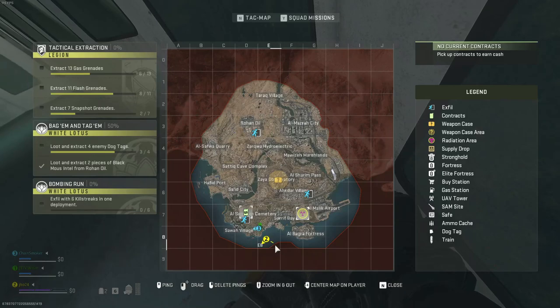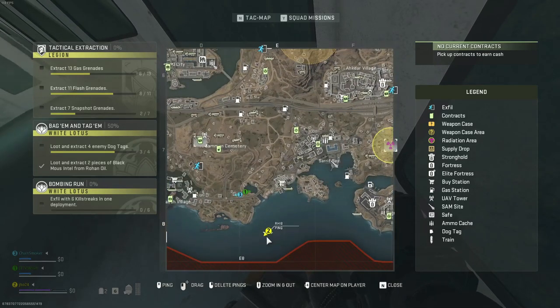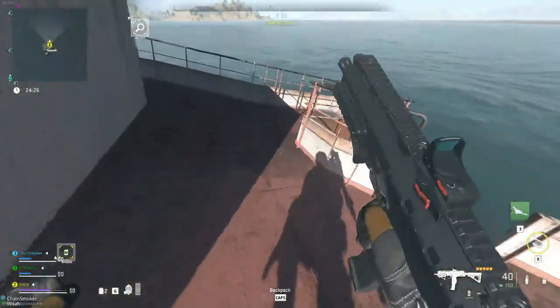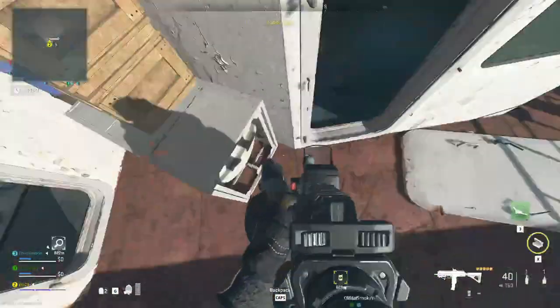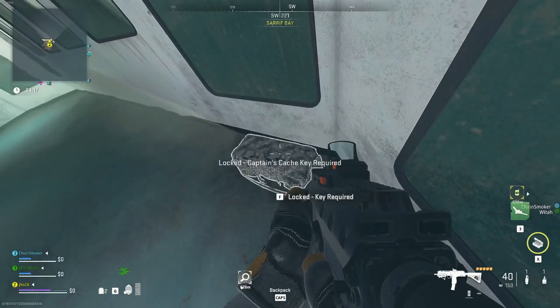So here's what you'll need to do. You'll need to go all the way down to the bottom, in E-8. There is going to be a sunken ship out here in the water. Once out here, you'll need to go down to the first floor up at the front, and then you'll see a duffel bag that says Captain's Cash Key Required.